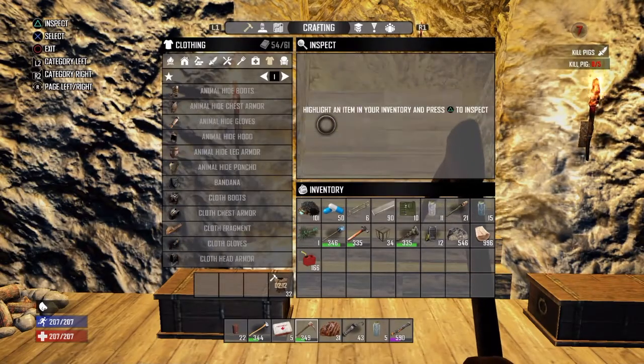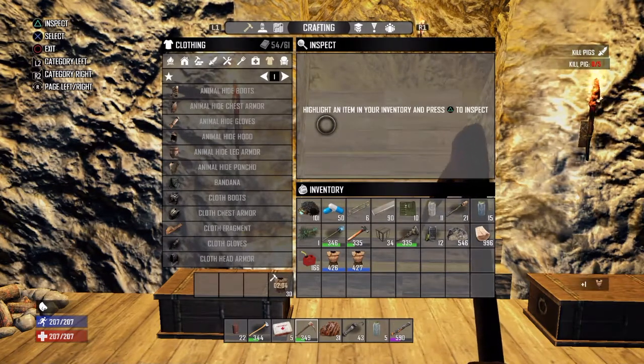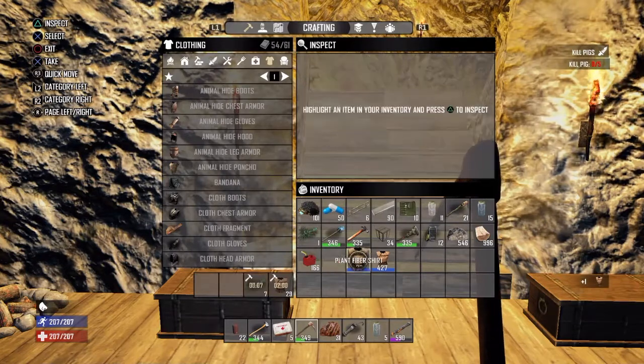When max crafting miscellaneous items such as clothes, always max craft items that require the most materials, because you will level much faster and require less of a grind.